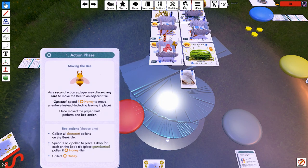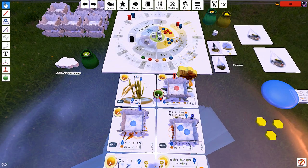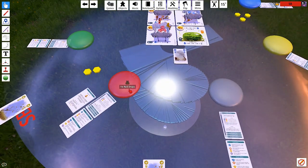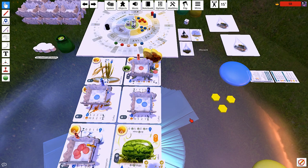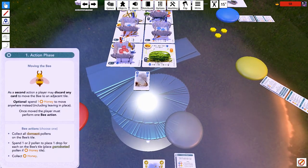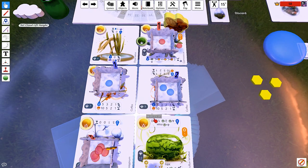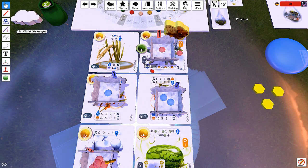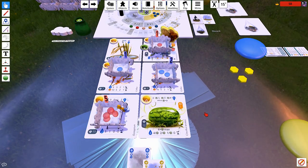Spend one or two pollen to place one drop for each. We're going to place a germinated pollen. There's kind of a lot of stuff on the tiles — and also a drop. I did it, everyone. So now, if we could get this to rain through, this tile could grow and we could get paid out soon.